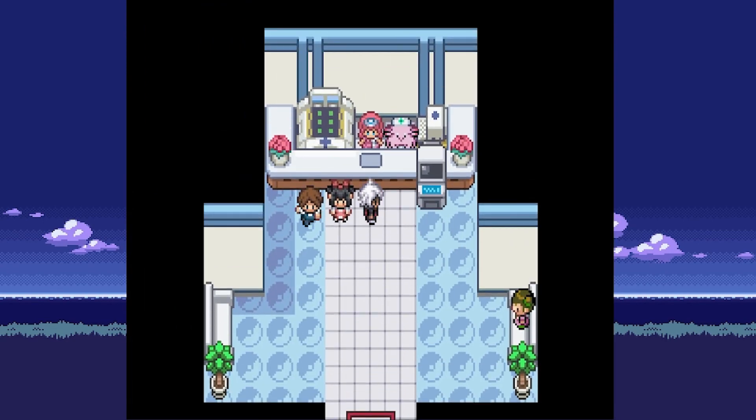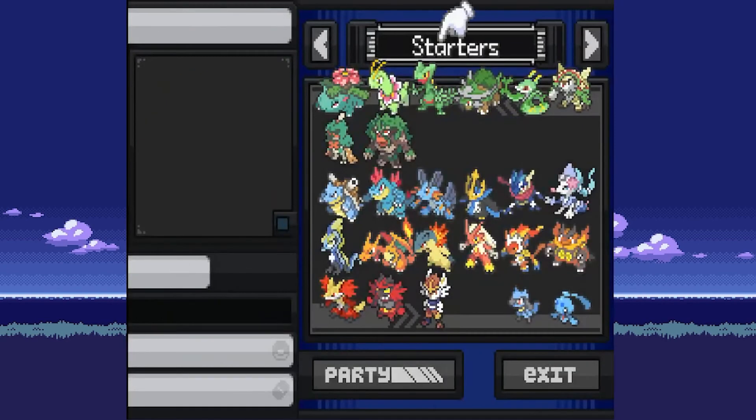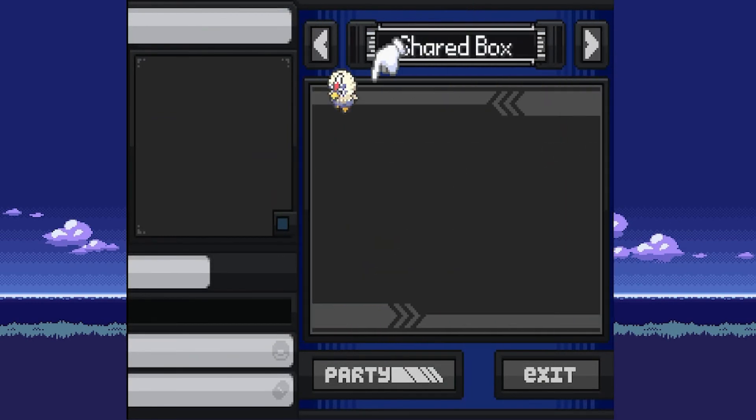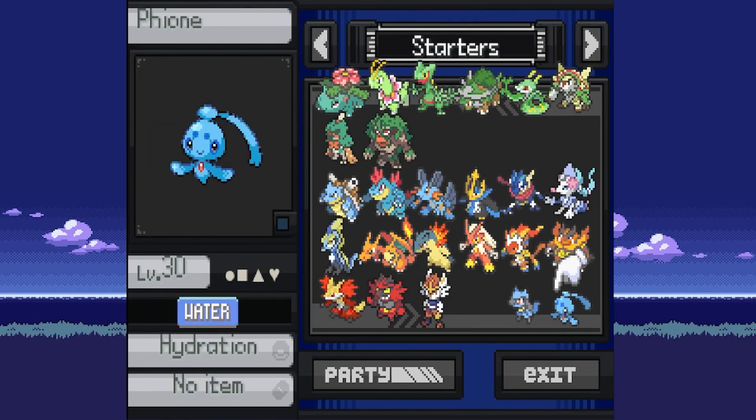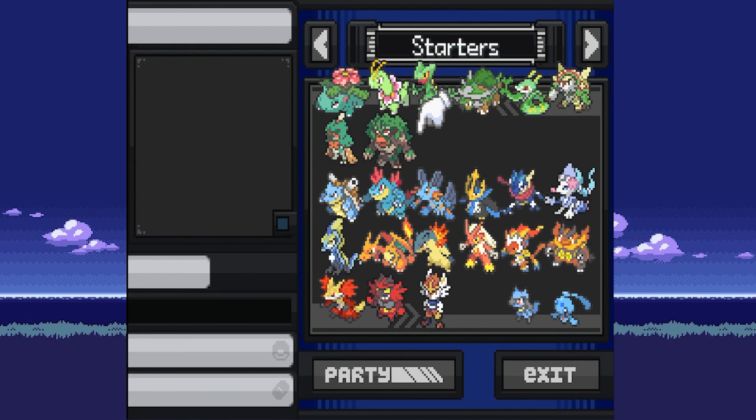Now that we have our Rufflet, I can breed it and send it back if I choose to. Since I don't actually have a Braviary, I might do that — keep it in the shared box, go back to Reborn, move it, and we have a Braviary on both save files. That's all there is to it. That's how I got all these starters — I grabbed some from Reborn and some from a previous Rejuvenation save file. I created a save file, grabbed the starters, caught a Pokemon, transferred it, loaded it on this save file, sent it back, and then deleted the save file when I was done.